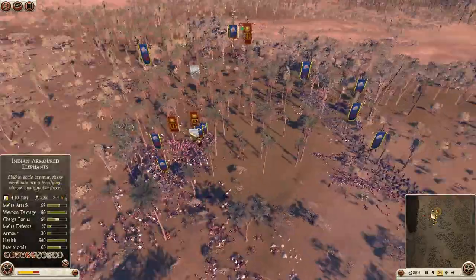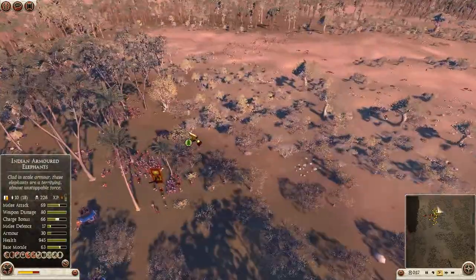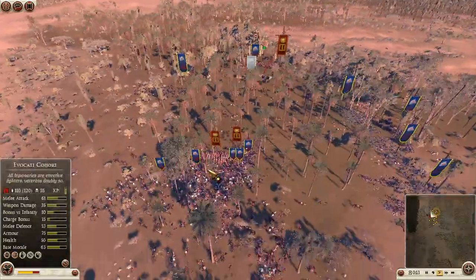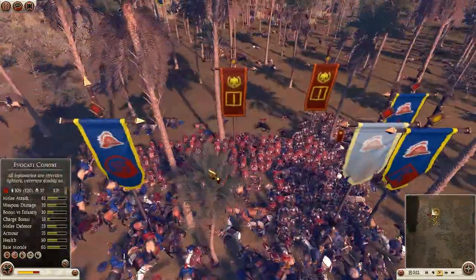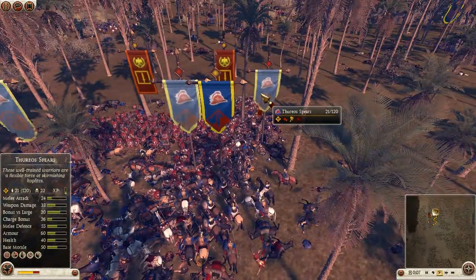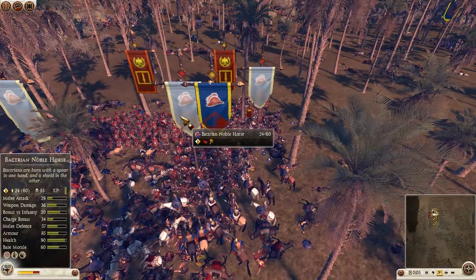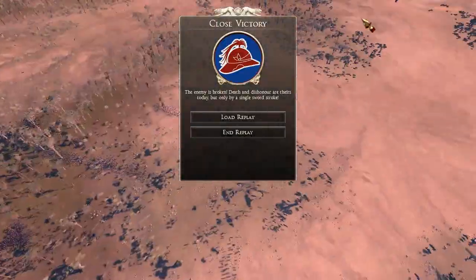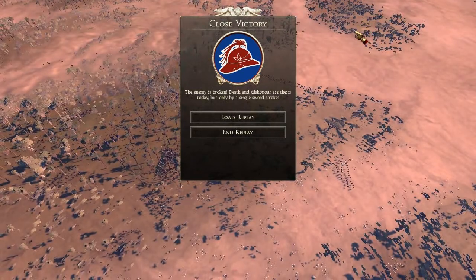I've now got all these Javelins and I'm getting them onto the flank. I decided to bypass this Evocati cohort over here and go straight for this cluster to win the final stage of the battle. Some of my guys start to route — some of my Thoracophoroi spears and one of my Bactrian Noble Horse. But at this stage I think my opponent might have thrown in the towel.